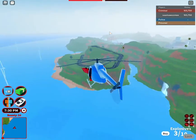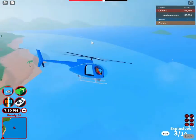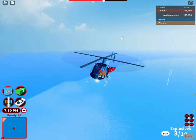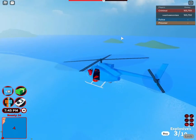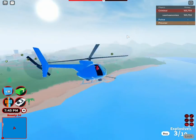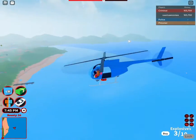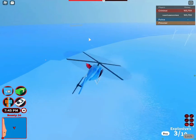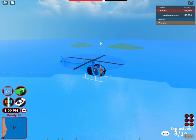You are able to drop the crate, but if you drop the crates in the water you're not able to get them. If you drop the crates on land you're able to get them, but sometimes it glitches and breaks and you're not able to get money from those ones.